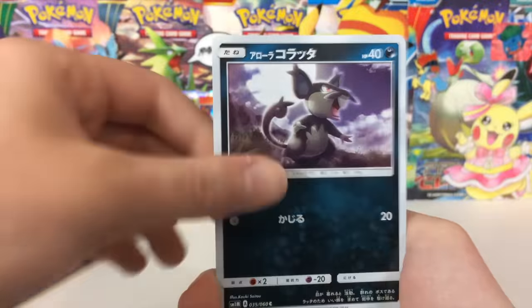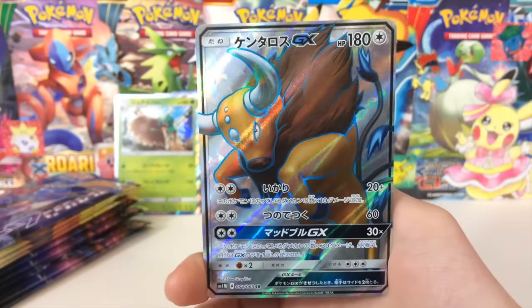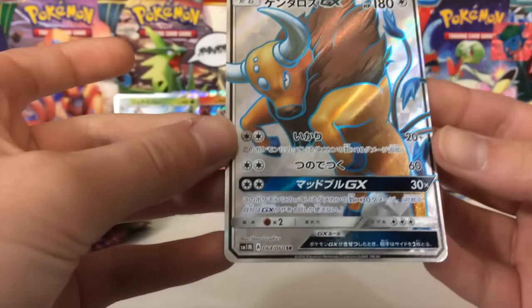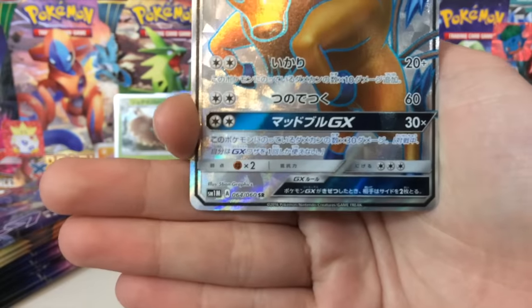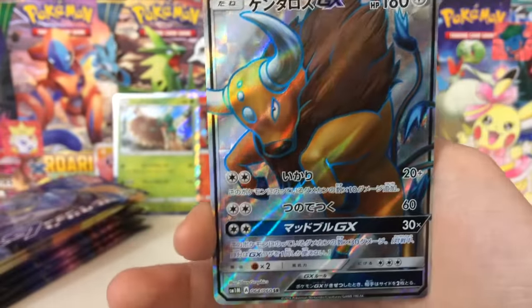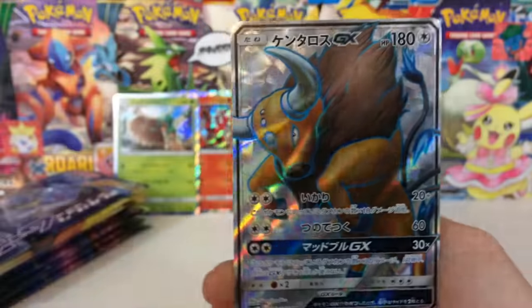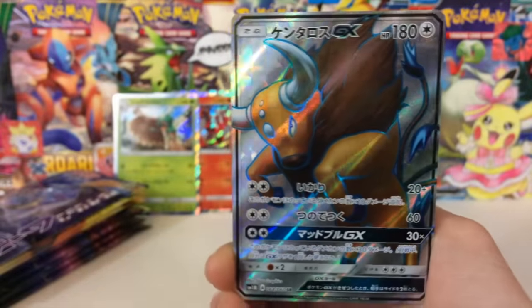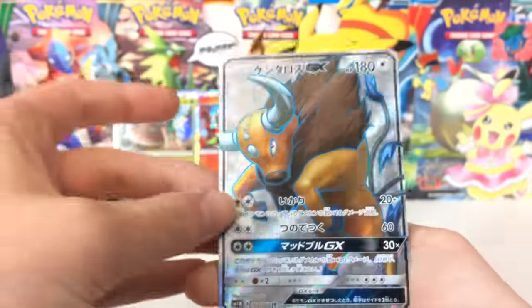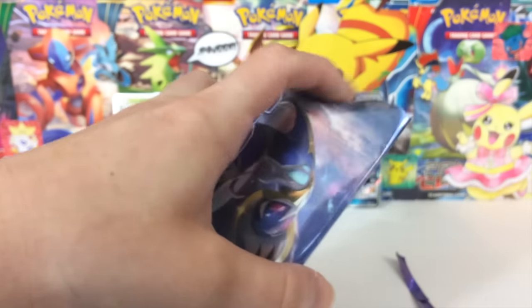We got an Eevee, an Alolan Rattata, because... Oh my gosh! What?! Holy cow, I was not expecting that. We pulled a Full Art Tauros GX! That is crazy — absolutely crazy! For those of you who don't know, these Full Art cards are actually secret rares in Sun and Moon. Yesterday we opened an entire box — 20 packs of the Sun and Moon Strengthening Packs — and did not pull a single Full Art card. And here, out of just three packs of Collection Moon, we pulled a Full Art. That is freaking gorgeous! I definitely do not have that card, so I am beyond excited.